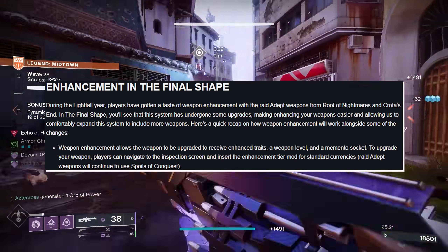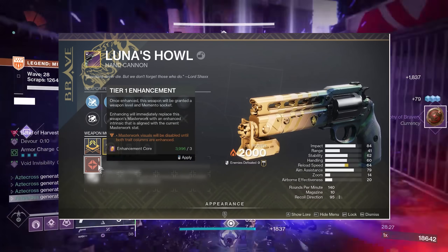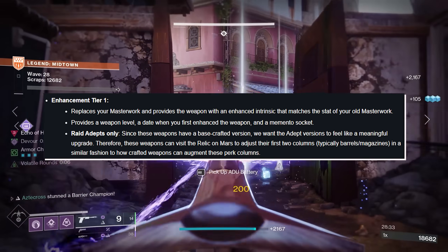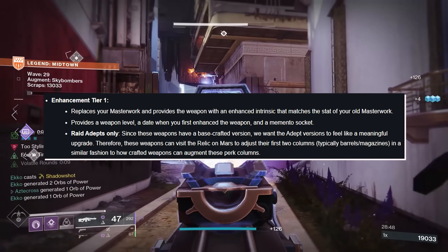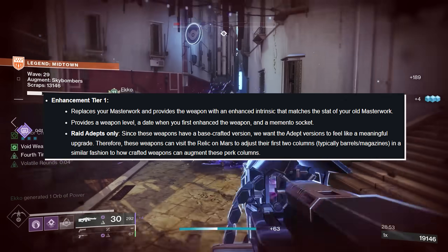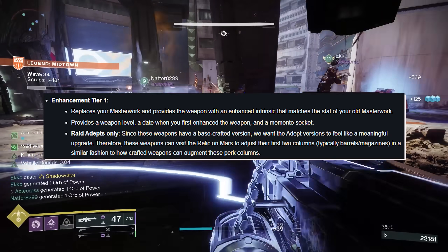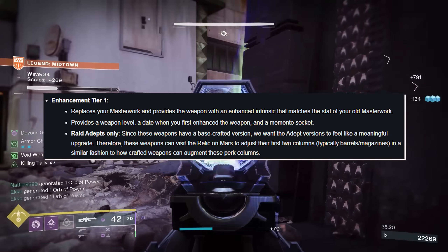Raid of the Deep weapons will continue to use Spools of Conquest. Enhancement Tier 1 replaces your masterwork and provides the weapon with an enhanced intrinsic that matches the stat of your old masterwork. It also provides a weapon level, the date when you first enhanced the weapon, and a memento socket. For Raid of the Deep weapons only — since these weapons have a base crafted version, Bungie wanted the adept version to feel like a meaningful upgrade. Therefore, these weapons can visit the Relic on Mars to adjust their first two columns — typically barrels and magazines — similar to how crafted weapons can augment those perk columns.